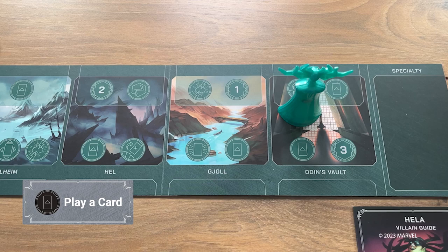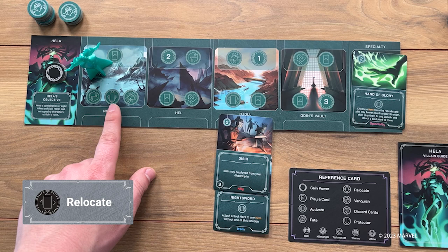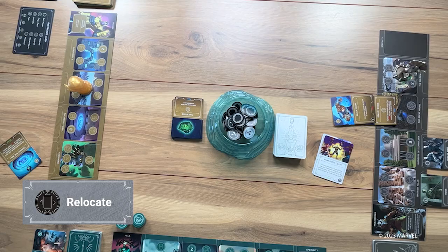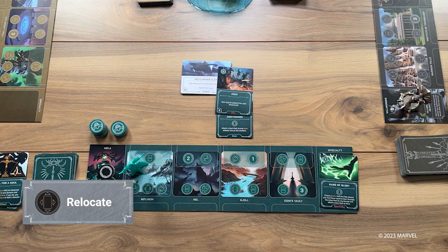The play a card action allows you to play one card for every play symbol at your location. Activated actions give you the ability to pay a card's activation cost and then perform the card's activated ability. Activated abilities are found on items, specialty, and even ally cards. With the relocate action, you may move one of your allies or items from a location in your domain to another location within your domain, or move one of your allies from another villain's domain to a location within your domain. Optionally, you may also move one of your allies to an event fate card.